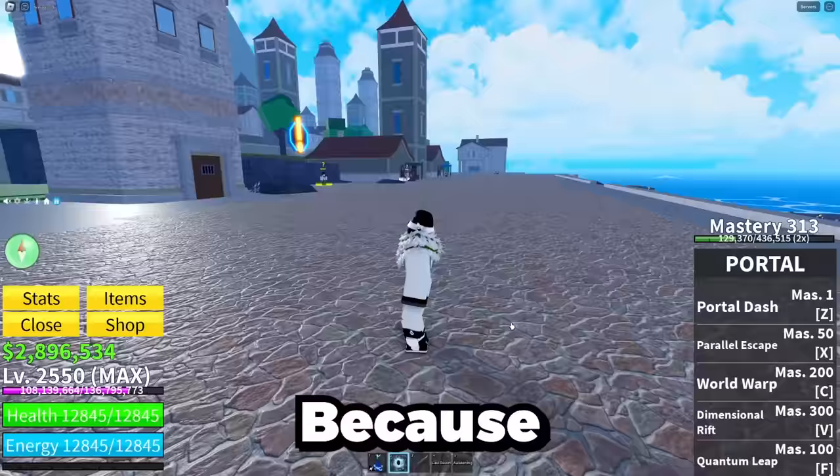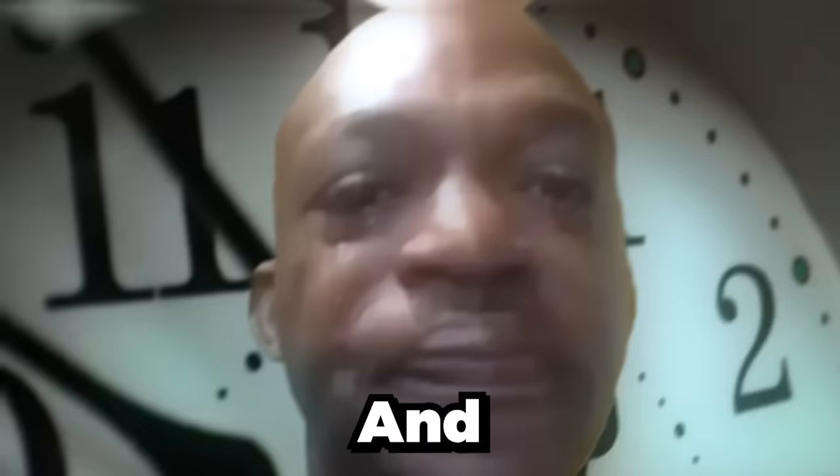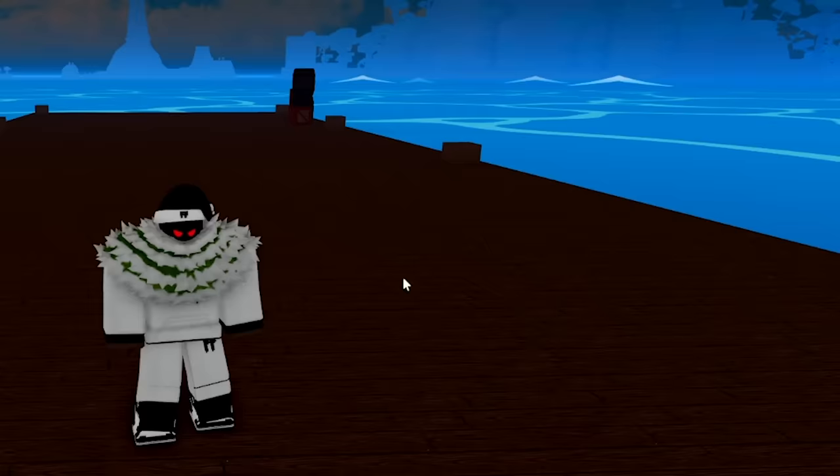Everybody wants this fruit. Because as you can see with the portal fruit, I can literally teleport to any island. And when you can do this, it saves so much time. I don't have to get in a tiny boat and sail at five miles an hour and waste an hour just to travel to different islands. I can literally just press C and go to any island I want. So let's find out what people are willing to offer for this.